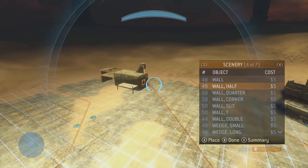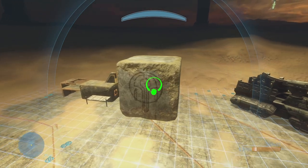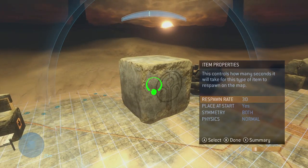Remember how back in the old days you had to use weird elaborate tricks to get objects to pass through each other? Well those days are over. The three physics states have been added to Halo 3 Forge on PC.